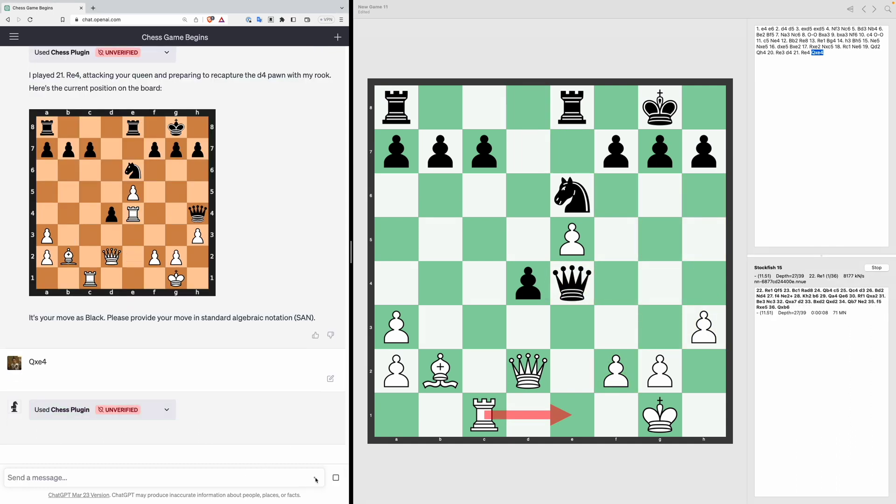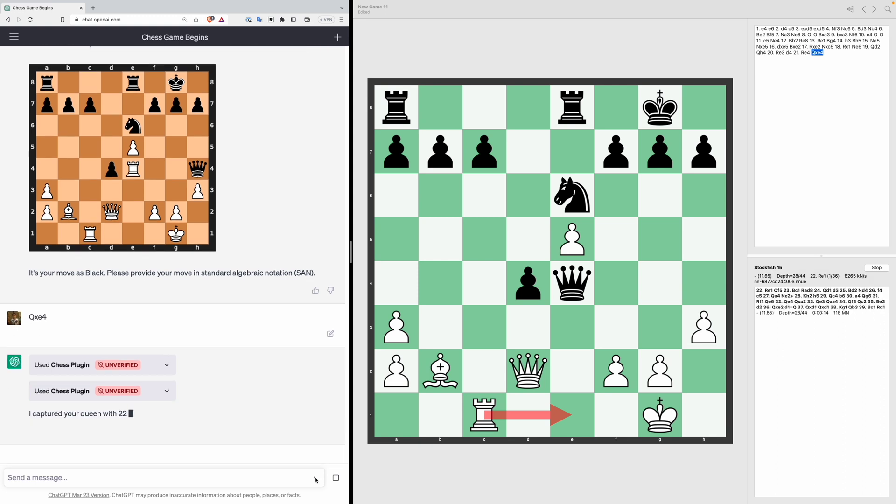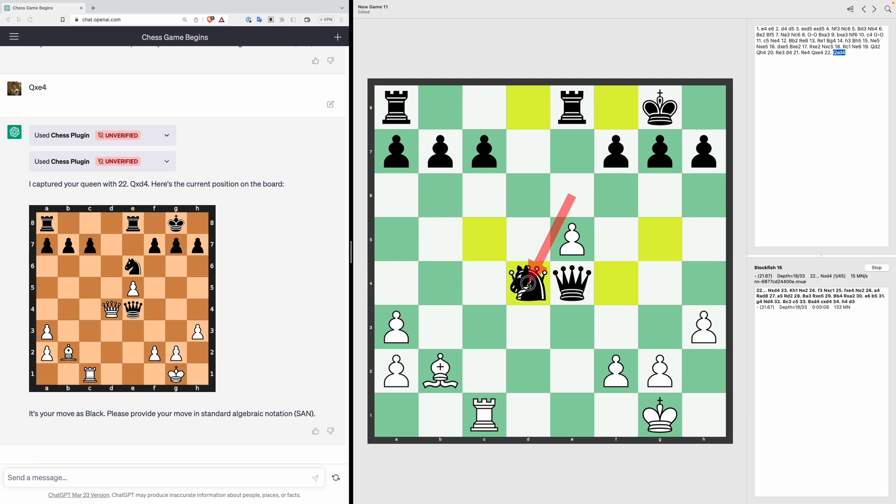ChatGPT is now losing quite badly — we're hemorrhaging pieces and Stockfish is outplaying it completely. ChatGPT makes a mistake by playing Queen XD4, thinking it has captured our queen when actually it has just captured a pawn. It has lost track of where the pieces are on the board. Stockfish recommends we take the queen using the knight — Knight XD4.